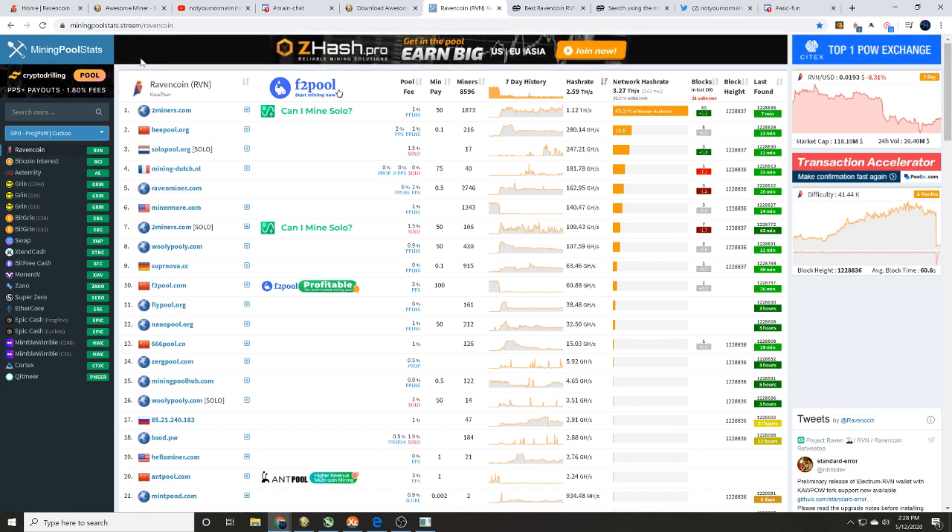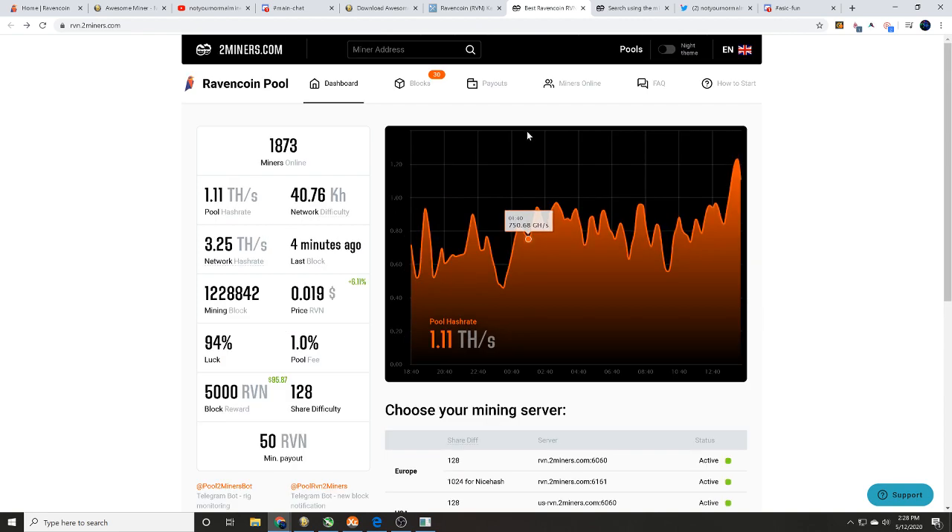Once you've got your mining pool picked, you do need to get a Ravencoin wallet. I'm not going to walk you through that process because lots of people do it a lot better than me. Get your Ravencoin wallet, get your pool, and then we're going to be ready to go.